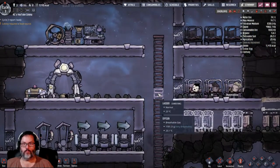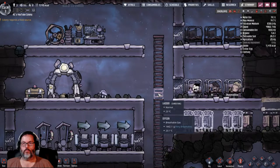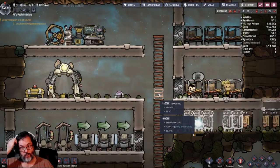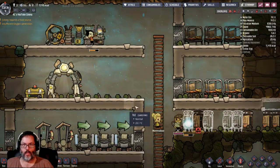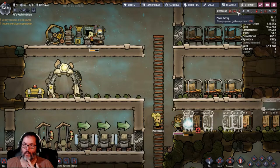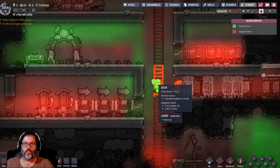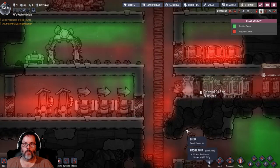We'll speed it up through the night. She's going to go put on the suit. If we take a look at the Decor overlay, you notice she's green and he's red. She's green because of the suit — right around her you get this little bit of green light. Not great, but that's how it works.